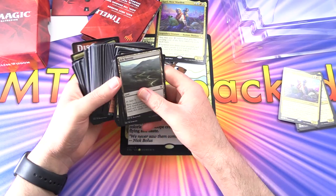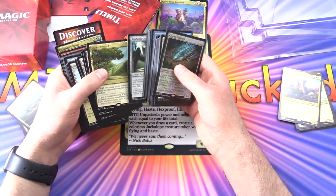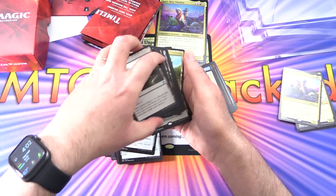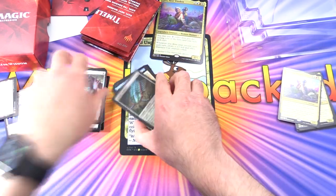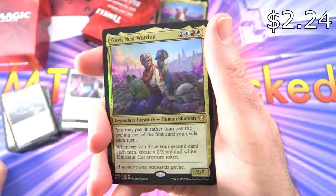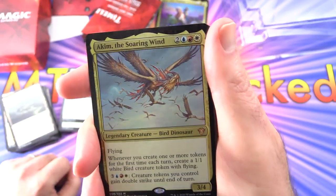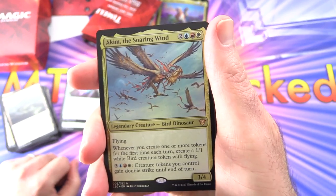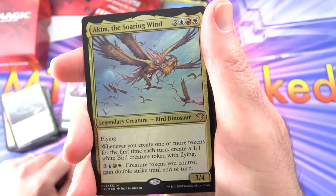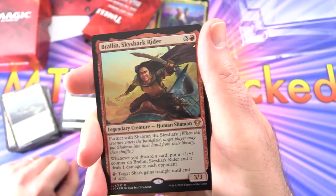They like to stick the lands in the middle here. Let's take a look at the legendary creatures. We've got a regular-sized version of Gavi, Nest Warden — very cool. Next up we have Akim, the Soaring Wind: legendary creature, Bird Dinosaur, 3/4 for 5 with flying. Whenever you create one or more tokens for the first time each turn, create a 1/1 white bird creature token with flying. For 3 blue, red, and white, creature tokens you control gain double strike until end of turn. So you're going to generate a lot of tokens here.